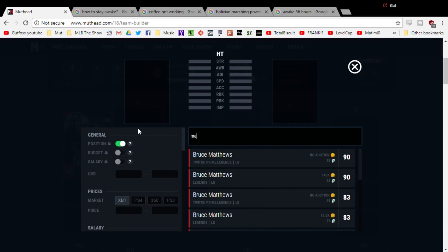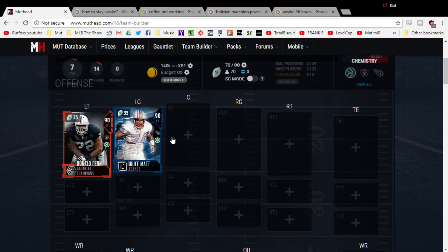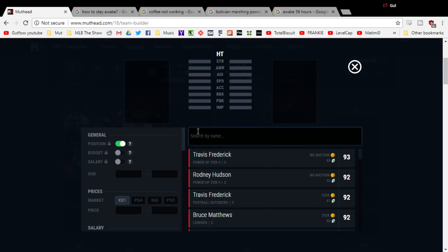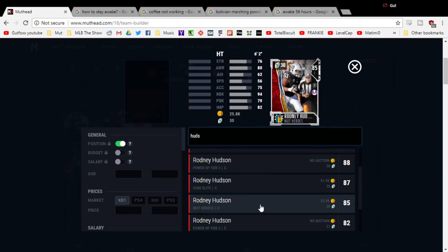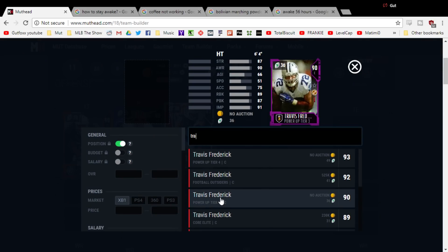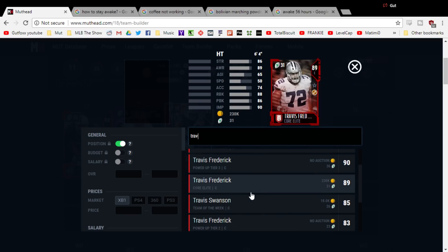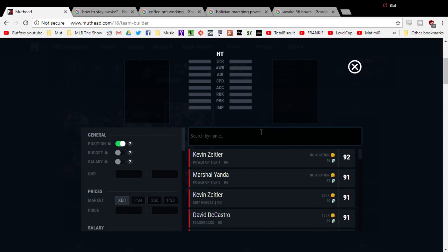Left guard: if you have Twitch Prime you get this Bruce Matthews, but if you don't, you're going to have to spend 140K on him. I'm going to go hard on your offensive line for the run block. The interior linemen this year aren't very good and there aren't a lot of choices, but along with the running theme you're going to be running stretch, dive, counter — all that good stuff. 94 run block for 25K. But if you do need to pass and find yourself doing it frequently, we're going to get you Travis Frederick Swanson — 88 pass block. Combining these two players gives you the same performance as one card that would cost 10 times as much. If you don't want to bother switching, just keep running the ball and keep these interior linemen.